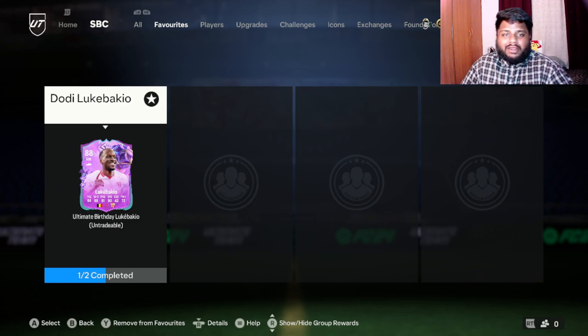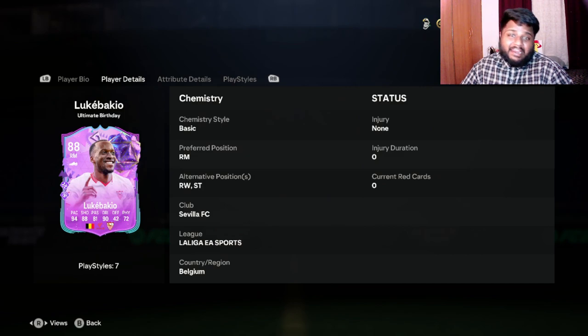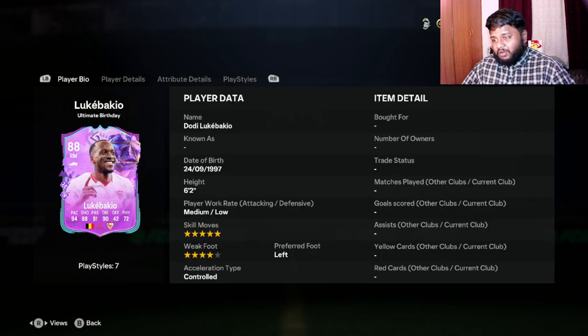Before we get into completing the squad build, let's look at his stats, his skill moves, weak foot, and all that good stuff — what different positions you can play, what his play styles are, and whether this card is worth it. He can play at striker and right wing along with his preferred position which is right mid. We'll also compare him — is he better or worse than Ferguson?